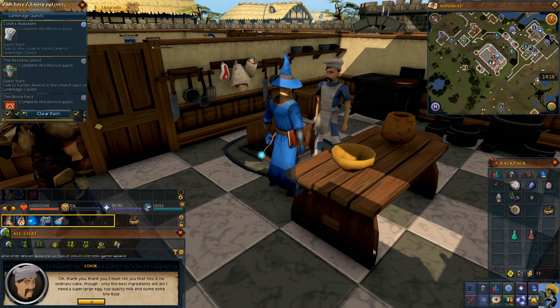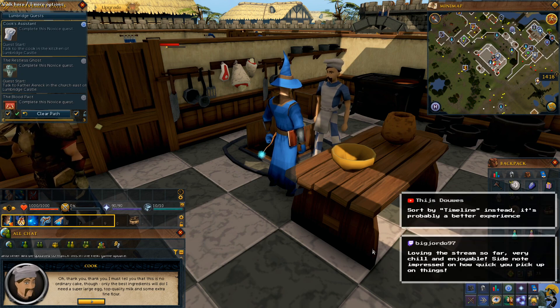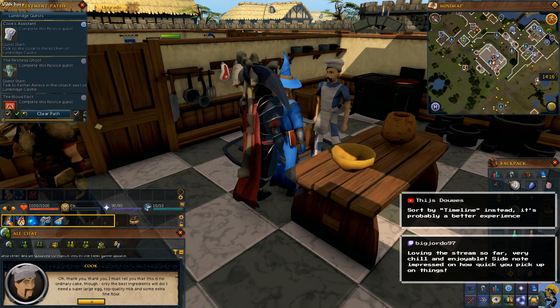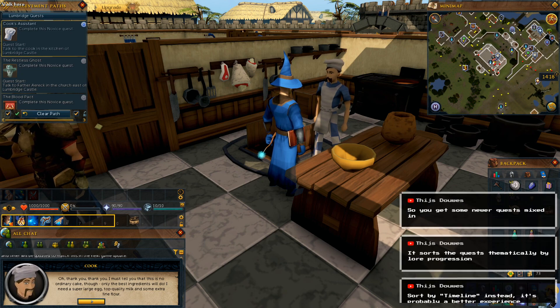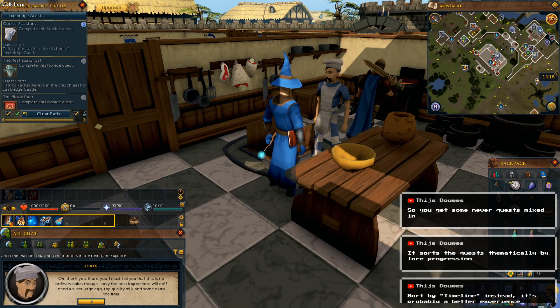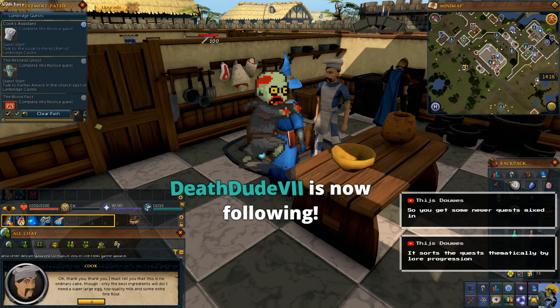Oh, thank you, thank you. I must tell you that this is no ordinary cake though — only the best ingredients will do. I need a super large egg, top quality milk, and some extra fine flour. Sort by timeline and it sorts it thematically by lore progression, so you get some newer quests moved in. I think I'll try it that way then. If I'm doing it by timeline, it still doesn't spoil things — it keeps it spoiler-free.